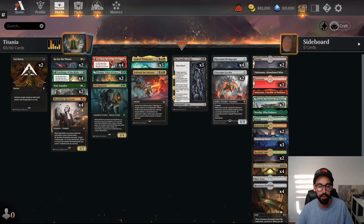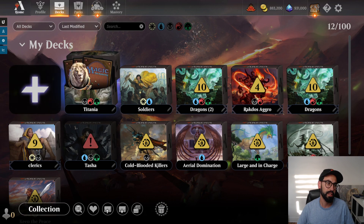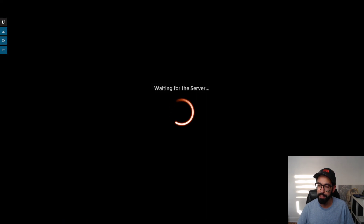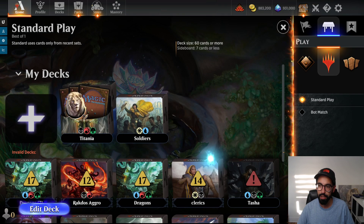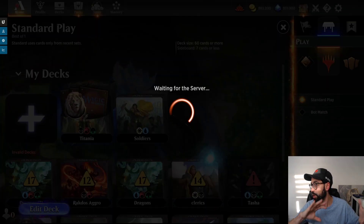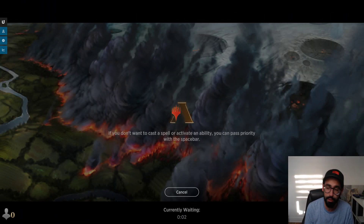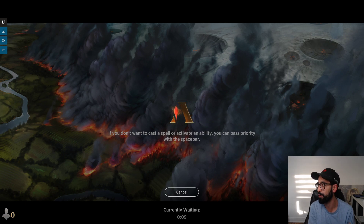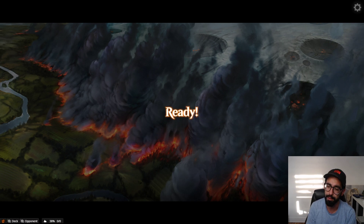Another way to put lands into the graveyard. One copy of Unleash the Inferno as well. This isn't a fully refined list — we're going to be playing some games, seeing how it goes. We tried out Soldiers already and made some changes. The deck list you see right now may not be the final list. As we run through games, we're testing out new cards. Something like Go for the Throat might be good, might not be good — we'll have to see how it plays out in practice.